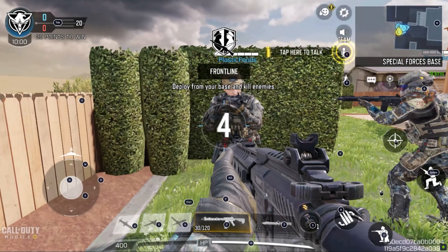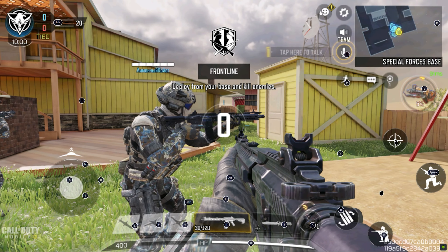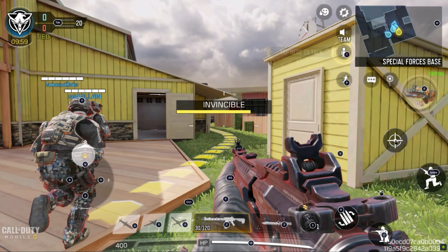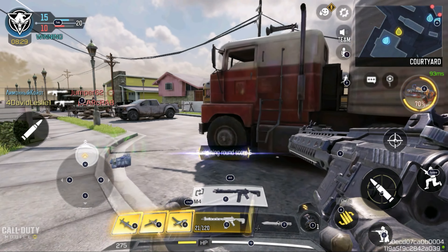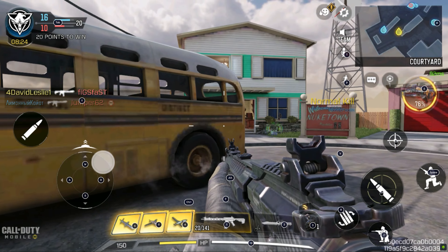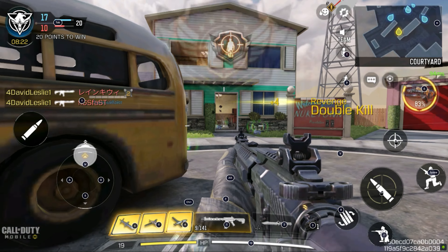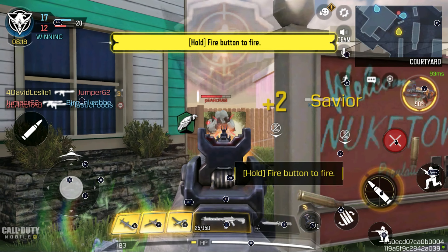Front line. Contact with enemy, target down. Keep on them, we're winning this one. Enemy contact. Enemy sight — I got shot. Changing mag, cover me. Contact with enemy.